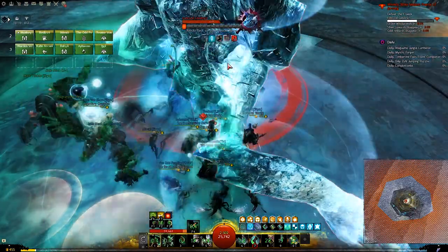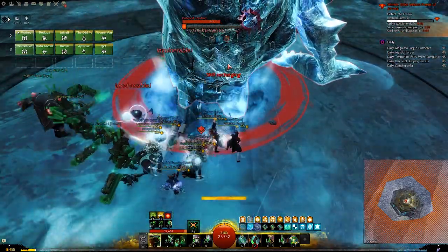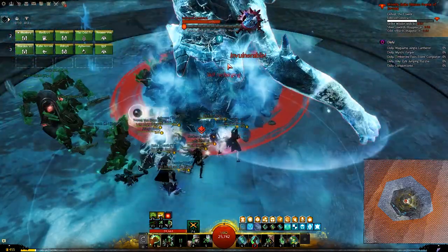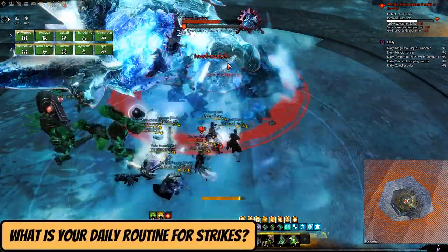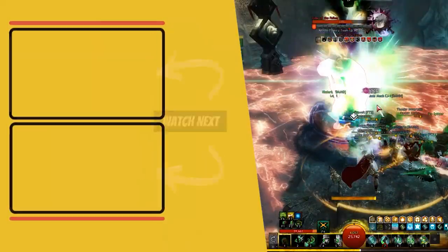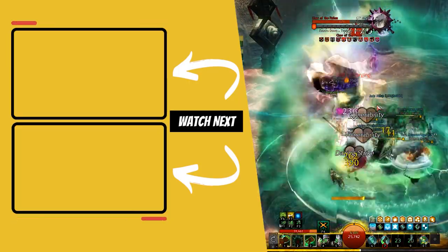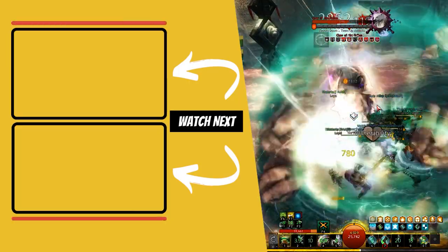I really like doing all of the strike missions at least once per day, but I find Forging Steel to be a little annoying because of how long it takes. Let me know in the comments below which strike missions are your favorites, and if you do them every day, what is your daily routine. If you want to know exactly how to make a lot of gold from the strike missions, check the video on your screen now. I will see you in the next guide.